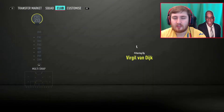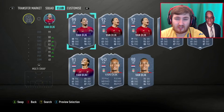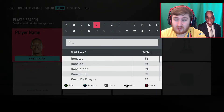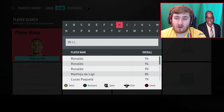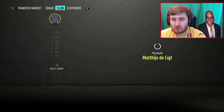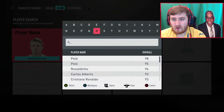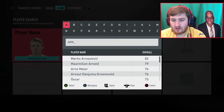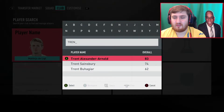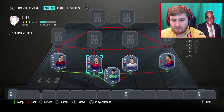Virgil Van Dijk — possibly the first 99-rated centre back ever on the game for Team of the Year. Let me know in the comments if you know. The Dutch parent — who would have thought that Holland would go from Ronaldo Vlad and Mephysen to De Ligt and Van Dijk in ten years?